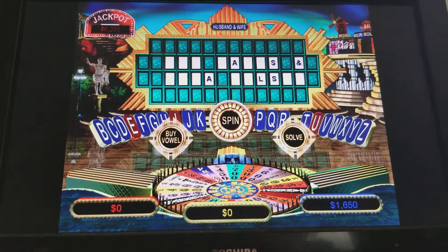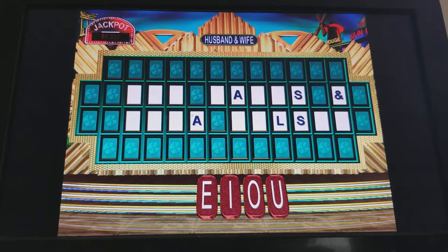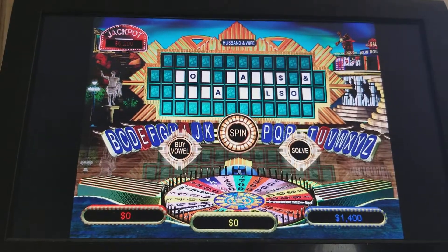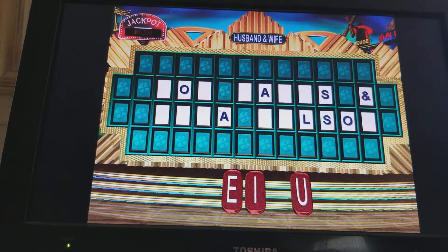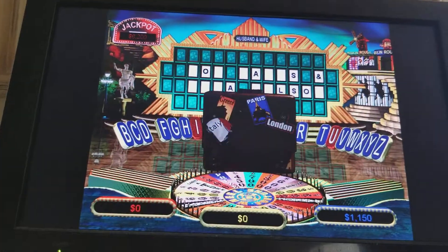Can I buy a vowel, please? I'd like an O, please. Two O's. I'd like to buy another vowel. I'd like to take a shot at E, please. No E's. Sorry.